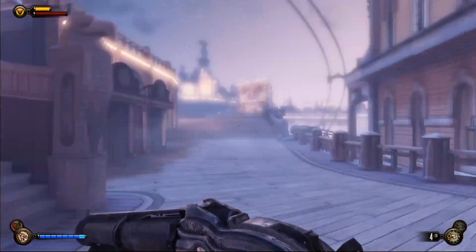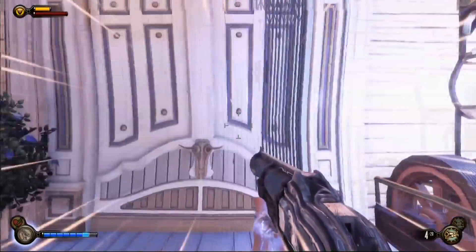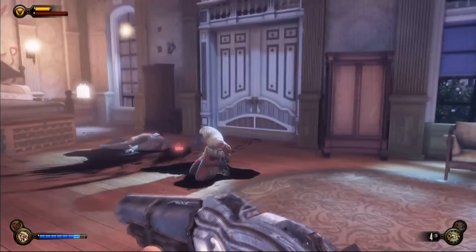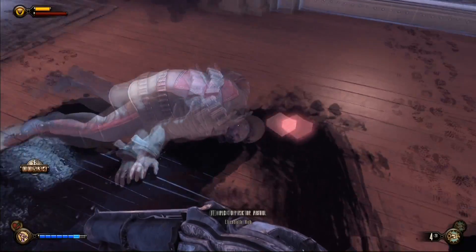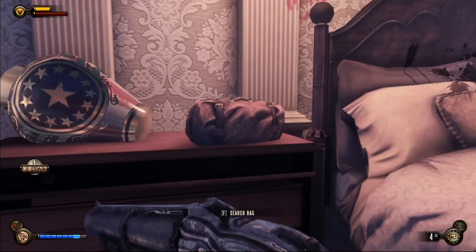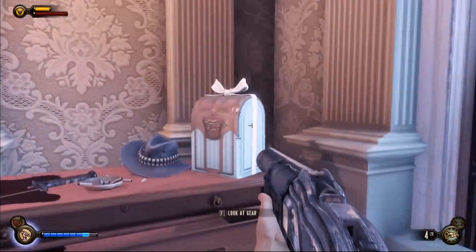I talked about this earlier — this building we're facing has a balcony, and on that balcony is a Shock Jockey machine which will give you access to this room. I'll show you now. Something didn't entirely work out for these Vox guys. There's a lot of money and ammo we found in here. Also, there's a Voxophone on the bed I very nearly missed, so do watch out for that.